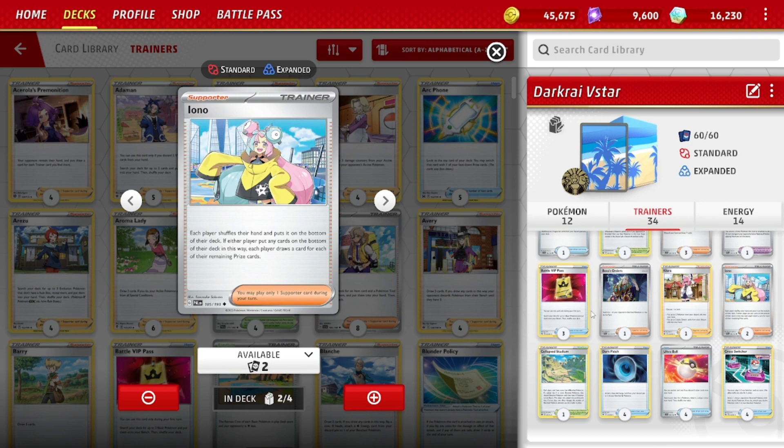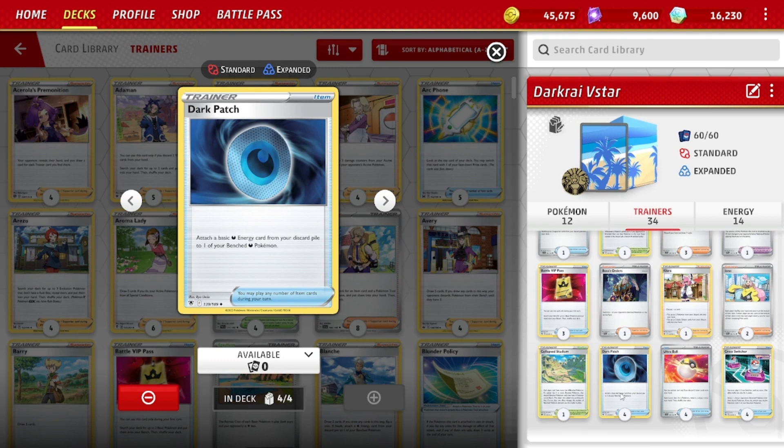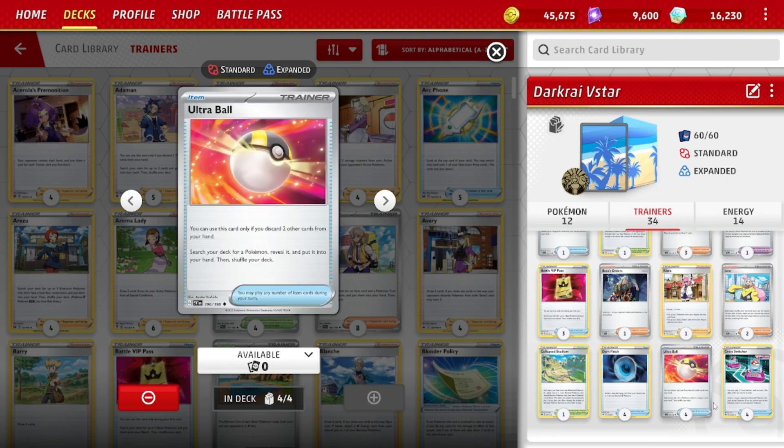Two Iono, just to help set up early and disrupt late. Collapse Stadium — the bench shrinks from 5 to 4 for both players. You can get your Squawk and Seize EX off the play with it, and again it's a bump to Path. Dark Patch: you don't play this a lot because it only works in dark decks, but you can attach a basic dark energy from your discard pile to one of your benched dark Pokemon — very good energy acceleration. Dark Rye's ability can recover two Dark Patches if you have those energies in the discard pile — all of a sudden you get another 60 damage that turn when you use the V-Star power. Ultra Ball for searching out the Pokemon we need, as well as getting energies in the discard for Moltres V and Dark Patch.